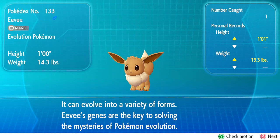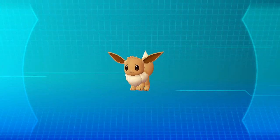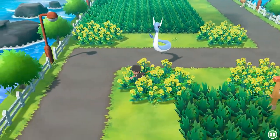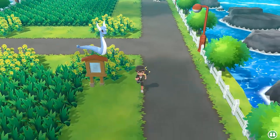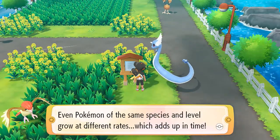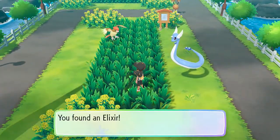Eevee can evolve into a variety of forms - Eevee's genes are the key to solving the mysterious Pokemon evolution. I kind of want to know more about Eevee's Eeveelutions. So there's one Pokemon that we captured. Trainer tips: 'All Pokemon are unique - even Pokemon of the same species level and grow at different rates which adds up in time.' Let's go ahead and grab this item - we found ourselves an Elixir, very useful item.